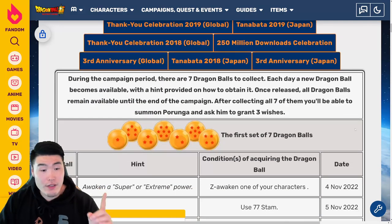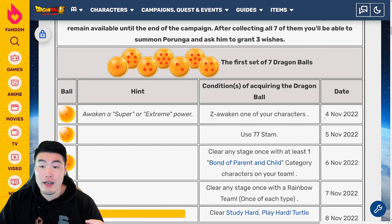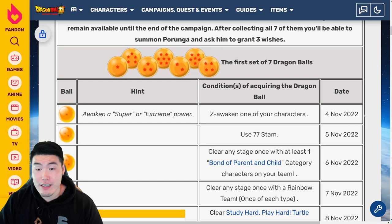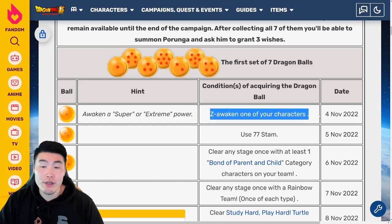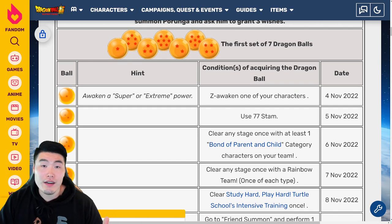Starting with the first ball, the 1-star Dragon Ball, which is currently available on November 4th 2022, all you have to do is Z-awaken one of your characters. A lot of you guys probably already collected this by accident, but if you haven't done so already, just Z-awaken a super or extreme type character and you'll get your 1-star Dragon Ball.